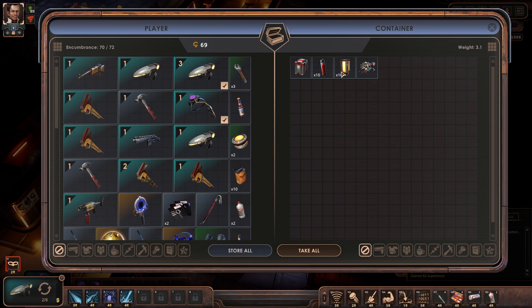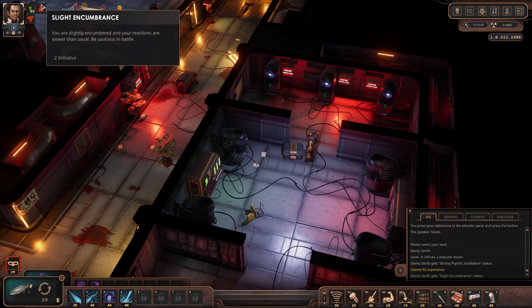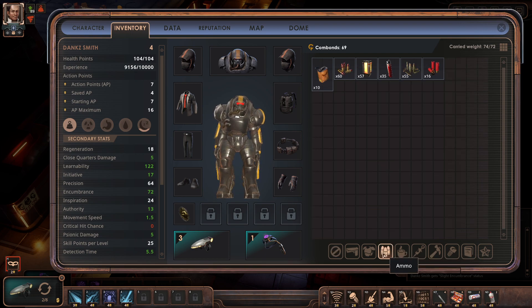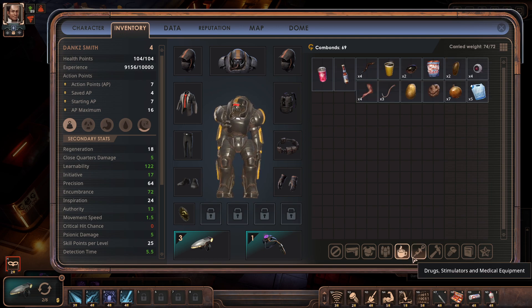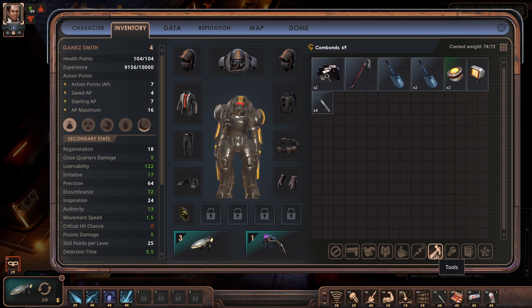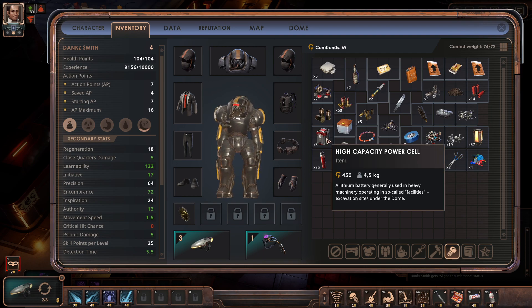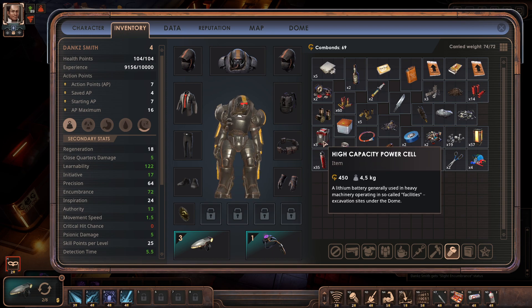Or that high-capacity power... I've got power so I mean, we'll take everything, I guess. Oh, I'm slightly encumbered, huh? Is that high-capacity... what is it for? Is it just to upgrade something, probably? But it's actually quite expensive as well. It weighs a lot, but it is expensive.